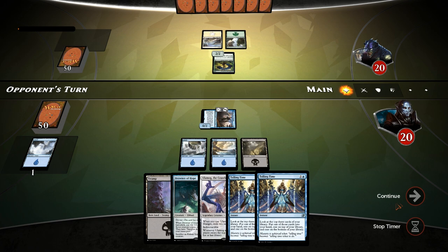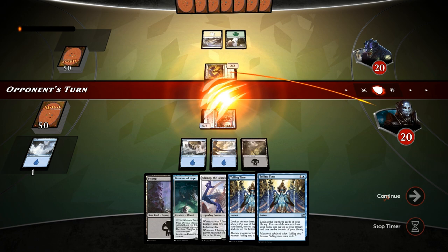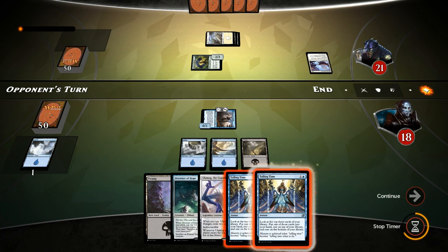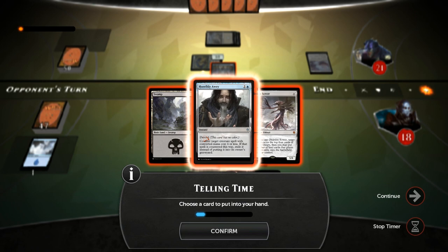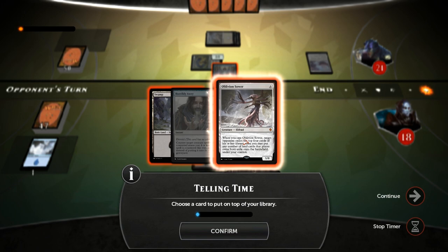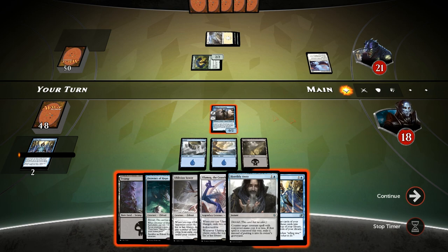We find another Telling Time. We discard the Island and Telling Time end of turn, hoping our opponent doesn't play anything too scary. We get hit for two, down to eighteen. It's land into Retreat to Emeria, which we unfortunately can't counter and it's going to be pretty problematic. Telling Time finds Oblivion Sower, Horribly Awry, and a land. We don't really need another six drop, so we take Horribly Awry and the creature since we have another Telling Time and Jace to find lands.